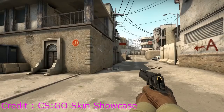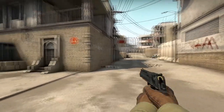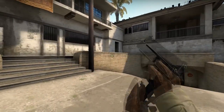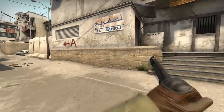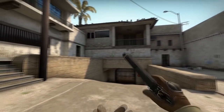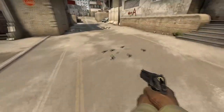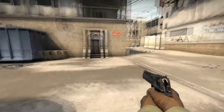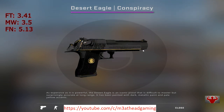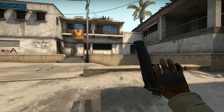Up next at number 2 is the Conspiracy. There is not much to say about this one, just that I love how the simple and minimalistic yellow lines flow on that big black barrel. It has very simplistic artwork and color scheme, but they just look like honey to a bear — irresistible, tasty, and really nice to look at. Pair this bad boy up with Sport Gloves Omega and you strike visual gold. Prices: field tested 3.41, minimal wear 3.50, factory new 5.13.